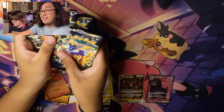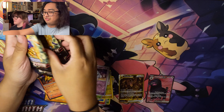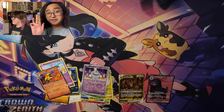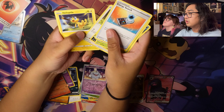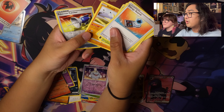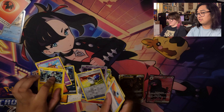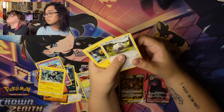I'm going to shuffle these packs, close my eyes — this is what I did in my last video and I got some pretty cool pulls. From the pack: Energy Search, Grubbin, Clauncher, Wooloo, Helioptile, Energy, Lost Vacuum, Great Ball, Solrock, Pokemon Catcher, and Luxray. Then: Wooloo, Helioptile, Clauncher, Grubbin, Furfrou, Trekking Shoes, and a Tauros.